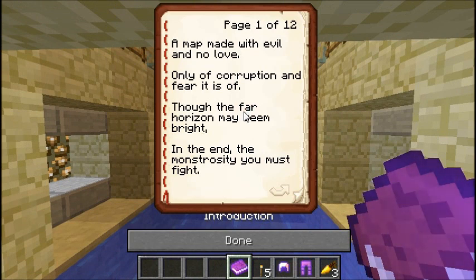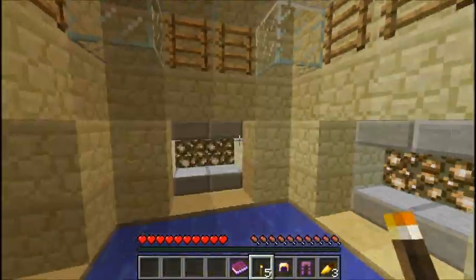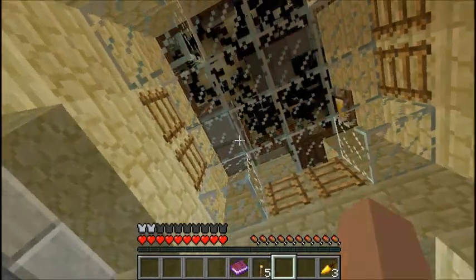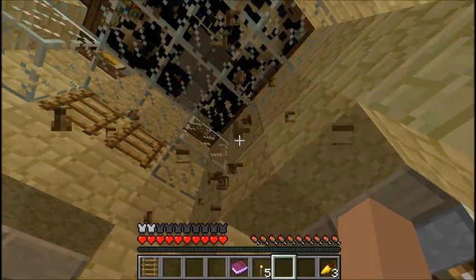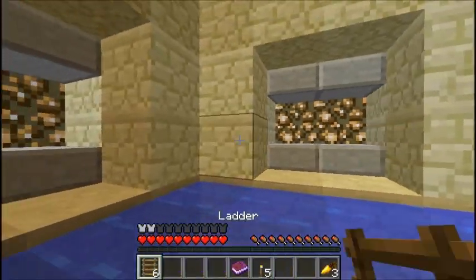A map made with evil and no love. Only of corruption and fear it is of. Though the far horizon may seem bright, in the end, the monstrosity you must fight. That is intense. I don't know how to get out of here, though. I suppose I should equip this. Let's start by breaking stuff — I need these ladders. I'll just ladder up with these, and I guess that's what you're intended to do here.